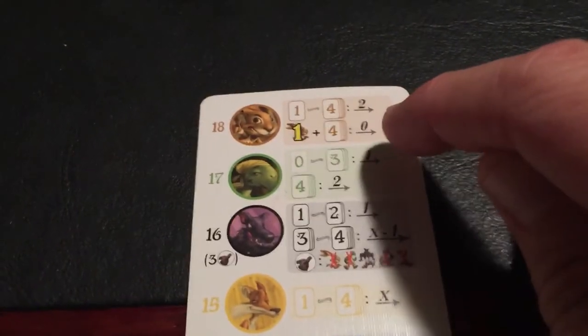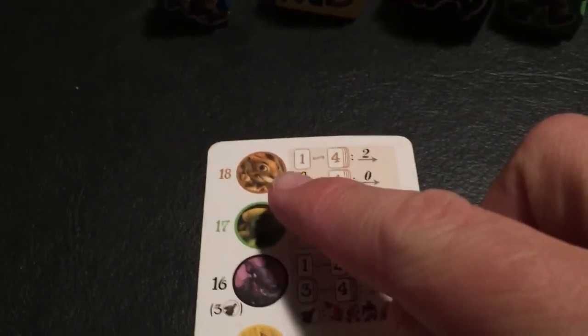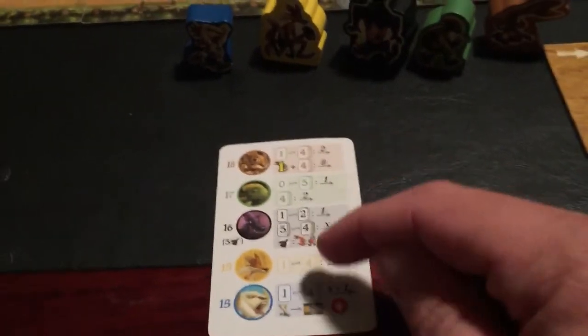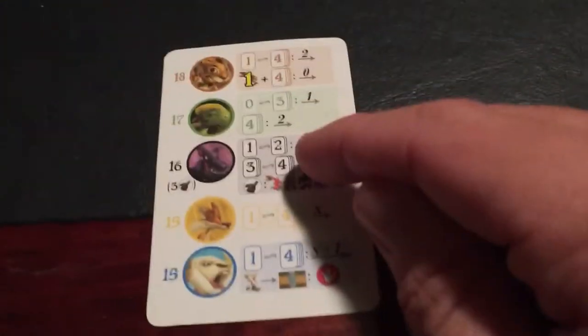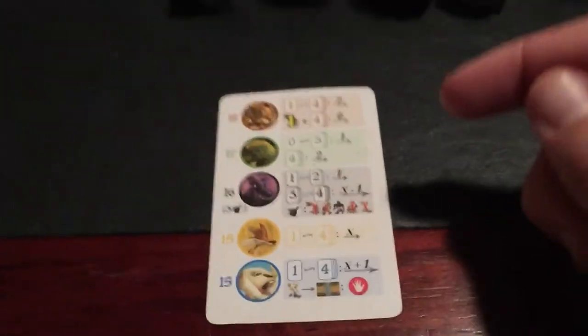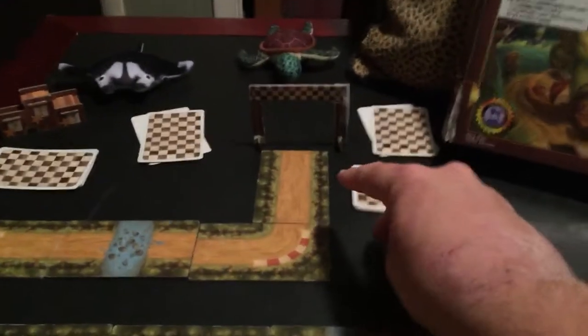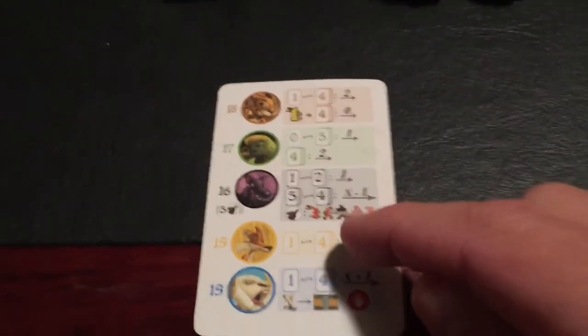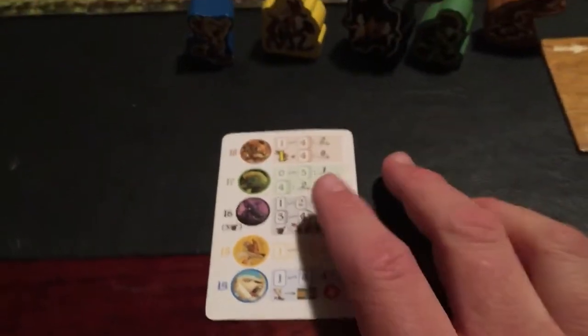When you go, the animal that's in the starting line first — assuming the hare is in the race — each round is going to be a race. Sometimes you'll get all of these animals in the same race, and sometimes you won't. If the hare is going to go, he goes first, then the tortoise, then the wolf, then the fox, and the lamb is always last. So if you have a bunch of animals all really close to the finish line, it's always going to be hare, tortoise, wolf, fox, then the sheep that moves.